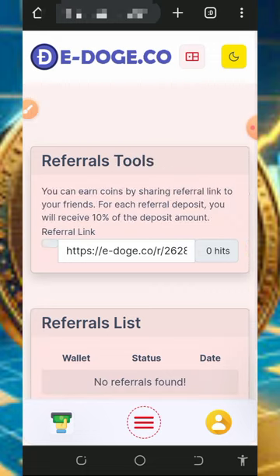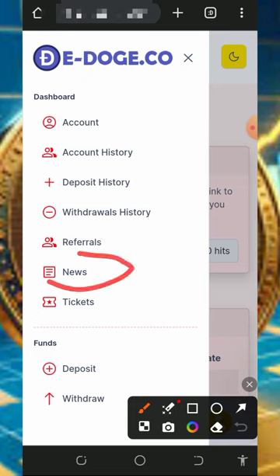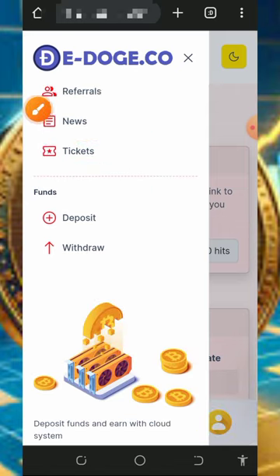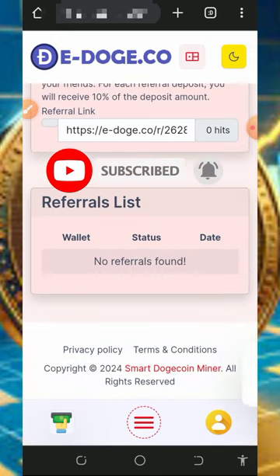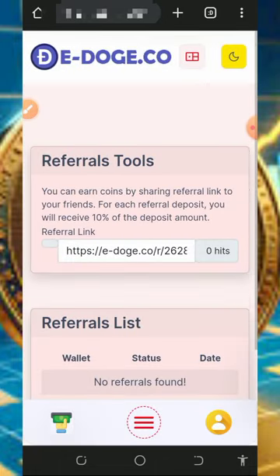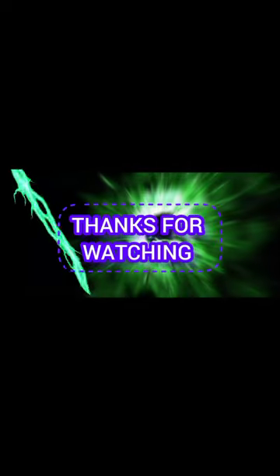You can also check out the news, your withdrawal history, deposit history, account history, and support tickets on the platform. If you have a problem, you can contact their support — just go to the home screen to see their contact information. That's how this platform works. If you found this helpful, please subscribe and turn on your bell notification. Thank you for watching — we love you, God bless, goodbye!